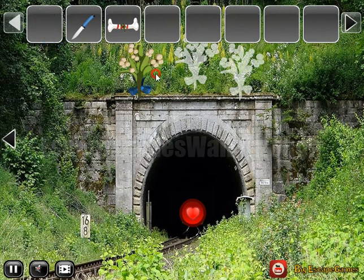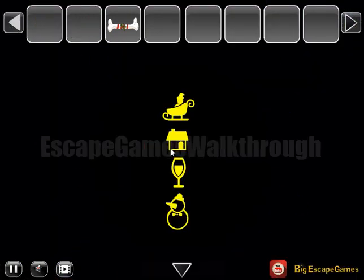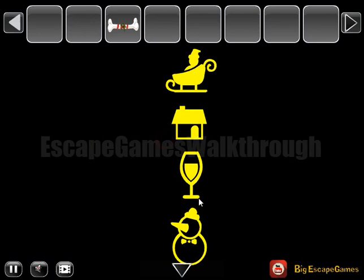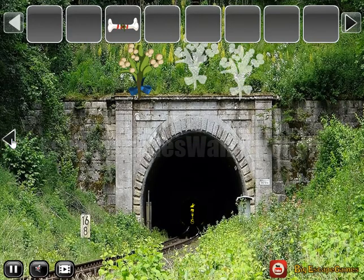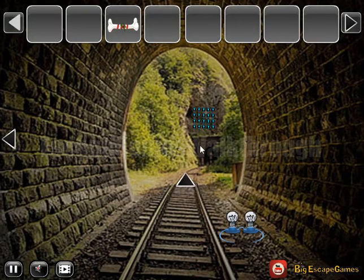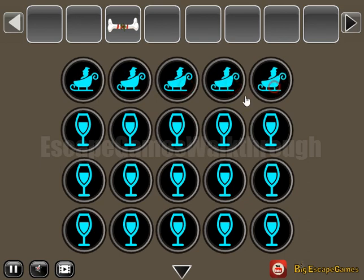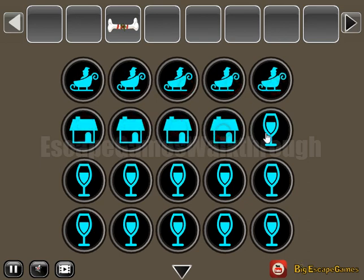Here's the sign — a place for these flowers. There's a red heart, we can cut it and get a set of Christmas icons. Going to find the place to use them. Here it is: there's a Santa's sleigh, house, glass of wine, and snowman.